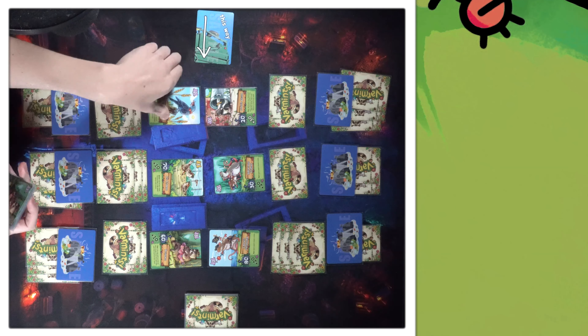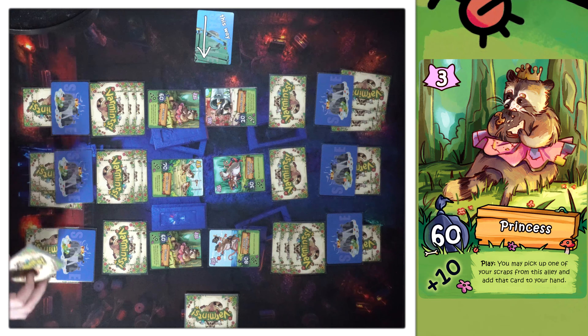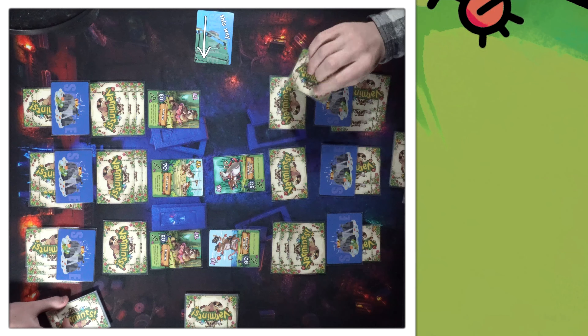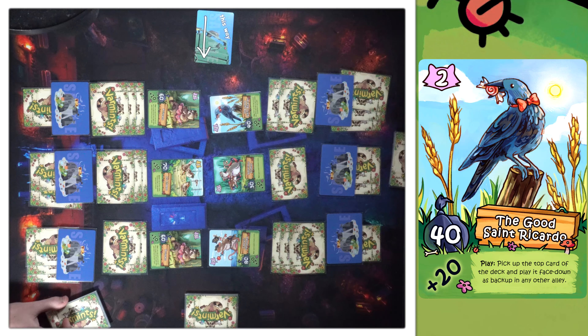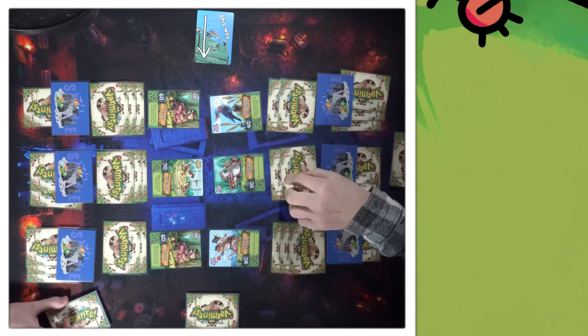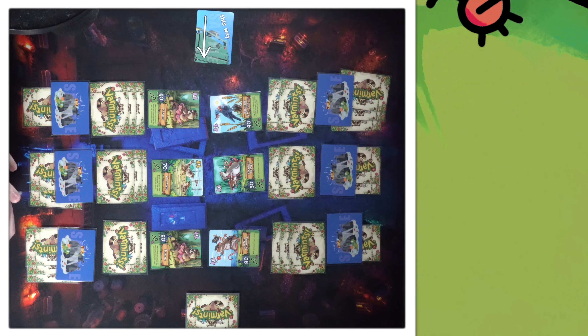If it ain't broke — we're gonna back up this into Princess. Oh, you got both of them. Fear my level three lineup. Let's go into Good Saint Ricardo. I'm gonna put it here so that we are at least at three in every alley. I will pass. 60 to 40 — I have the biggest numbers in every alley.